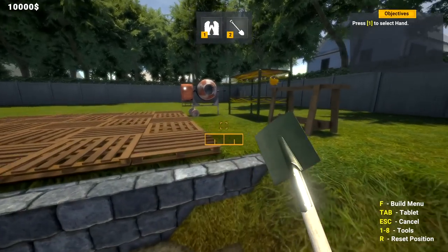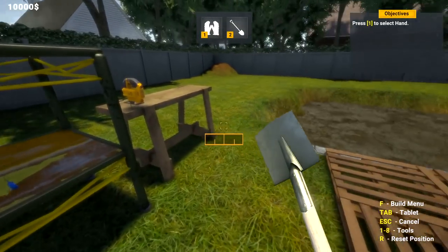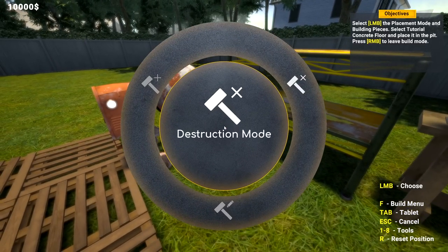I can't see - actually really well secluded. I don't have a house, I'm just going straight bunker. Absolutely awesome. I got ten thousand dollars! Wow, I love to see that in my bank account. Okay, let's check this out. Press 1 to select your hand, F for the circular menu.